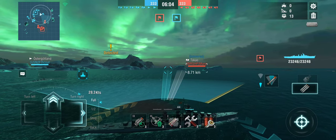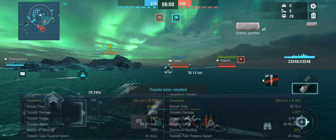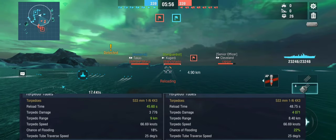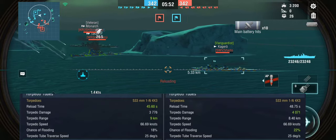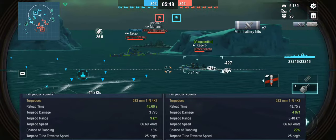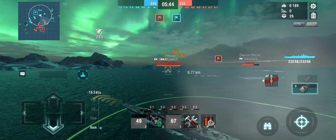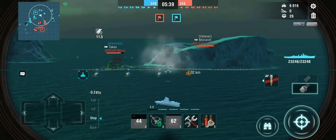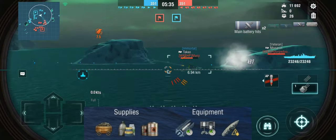The other difference is the torpedoes — they are not deep water torpedoes like the line, they are regular torpedoes that can hit DDs. These do reload faster by a couple seconds and go a little further, but they have worse damage and worse flooding chance. Regular Harbin is sitting at a 22-second flooding chance; this one is sitting at 18.